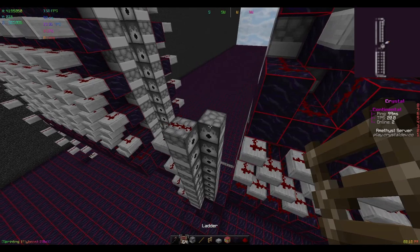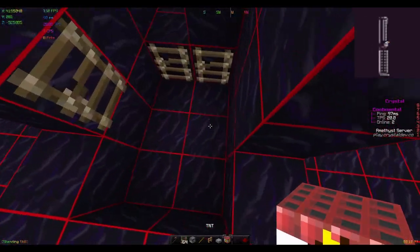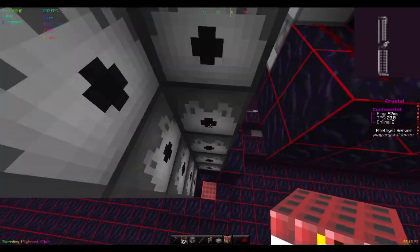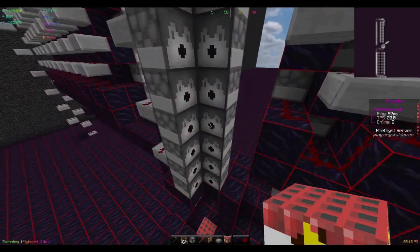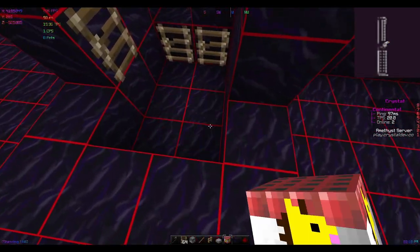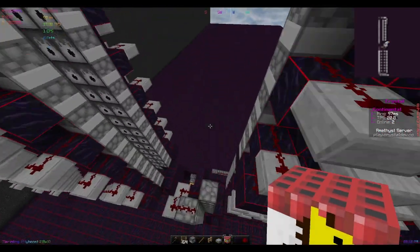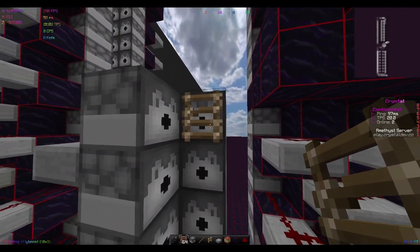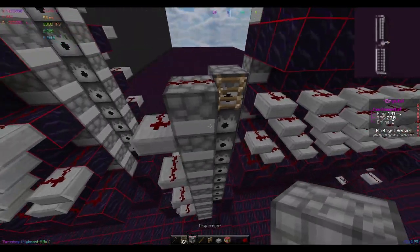I instinctively placed a ladder here because when the booster is here on auto and the next shot dispenses for the next shot, it's falling. When this one explodes, it might shoot all of these back up, and you don't want them to go out of the top — you want them locked in. So you need a ladder here. This will just spawn this TNT under the ladder, so it doesn't really matter.